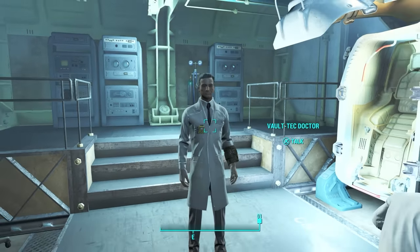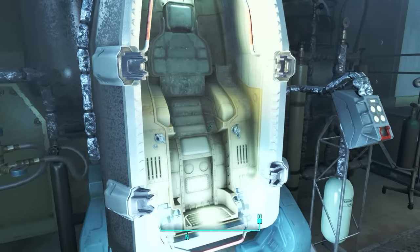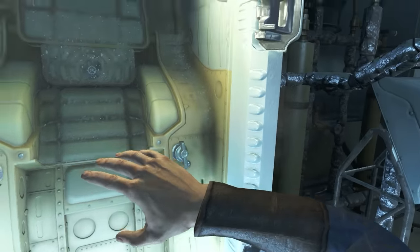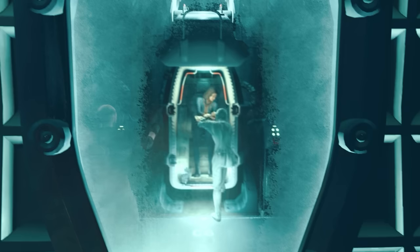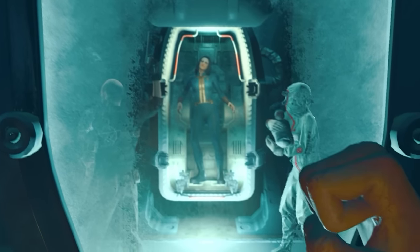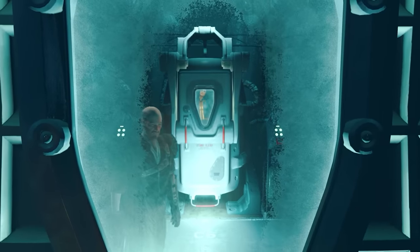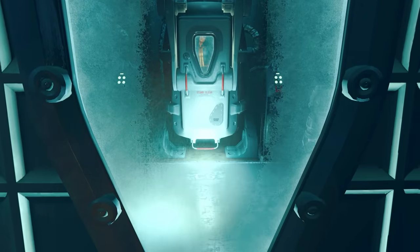Inside the vault I'm given a blue Vault 111 suit and follow a doctor who tells me to get into a pod that will decontaminate me. It turns out the doctor is a complete jerk because instead of decontaminating us, we're frozen. An unknown amount of time later we awaken and see two mysterious figures who open my wife's pod, attempt to take our son — she refuses and the man shoots her before leaving and refreezing us.